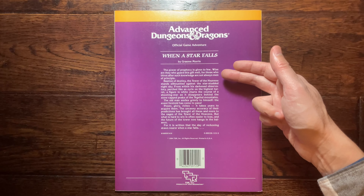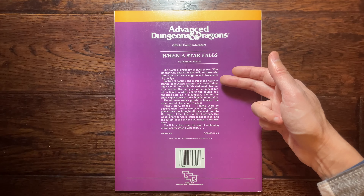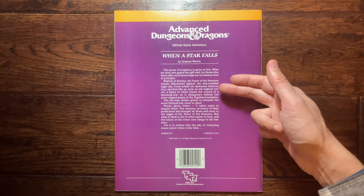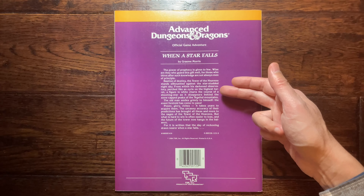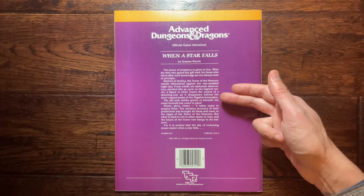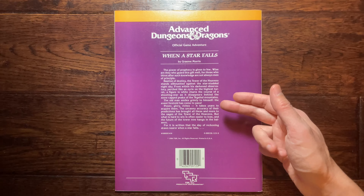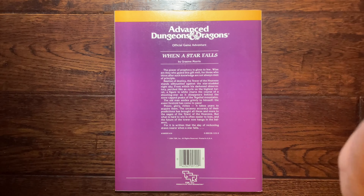The cover shows the title 'When the Star Falls' — there is a shooting star within this game. You can see a Duro here, which is an underground humanoid that will dominate some of the caverns you explore. This is an adventure module for characters levels three through five.